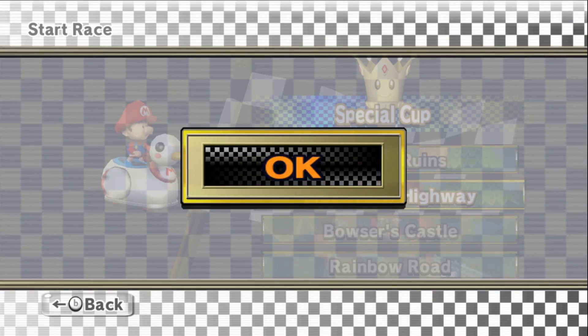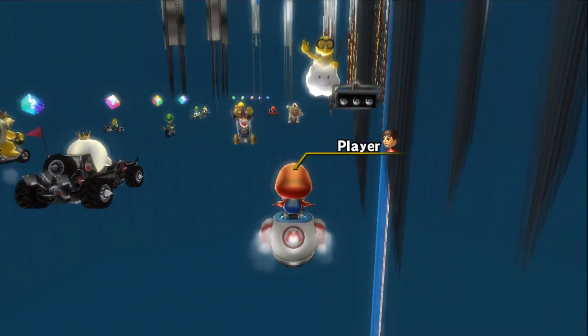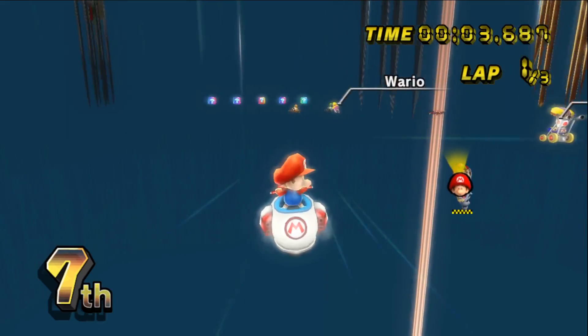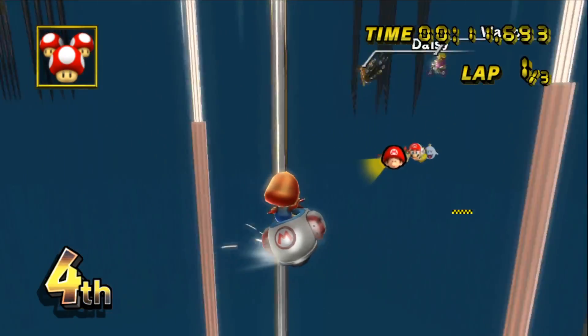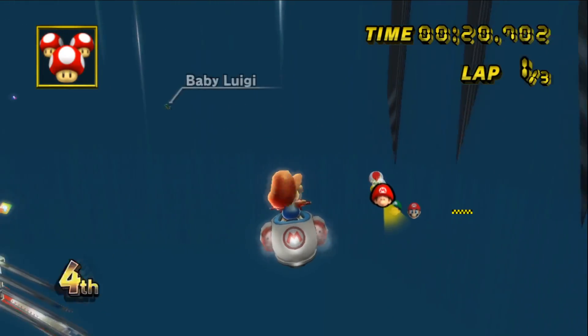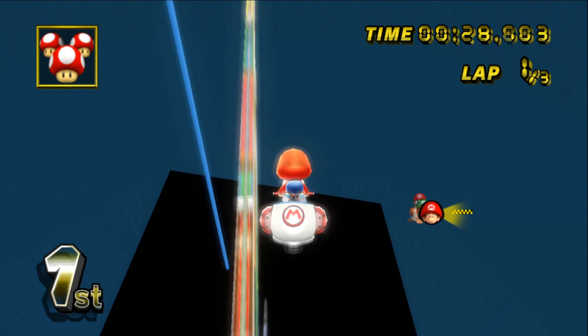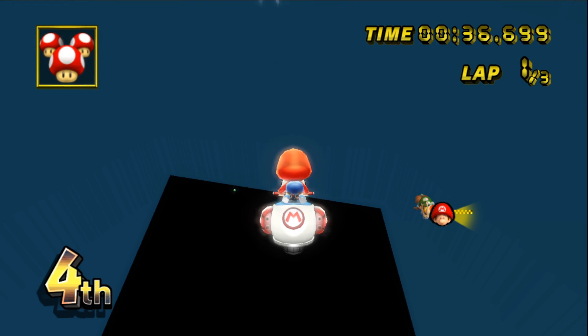Next track is N64 Toad's Turnpike, and I think the custom track creator based it on the Mario Kart 8 version, so this should be interesting. This is another one of those tracks where the road just doesn't appear. I don't know if the floor doesn't appear because it's a custom track made differently from how Nintendo makes them, or if it doesn't appear because I've scaled it so high it just doesn't know what to do. In this one, it just looks like the track isn't there.